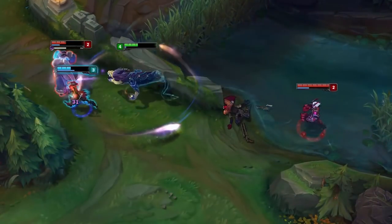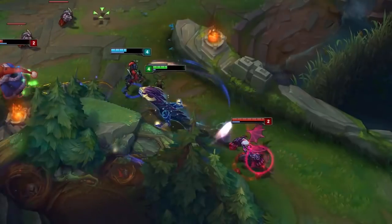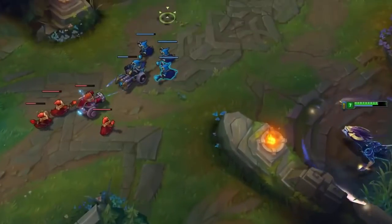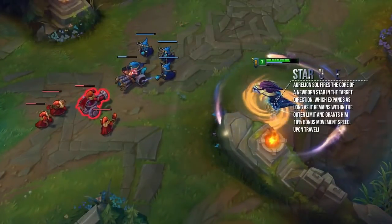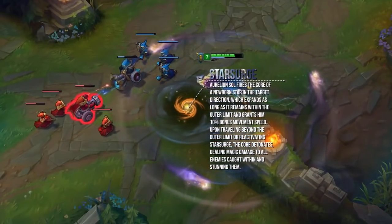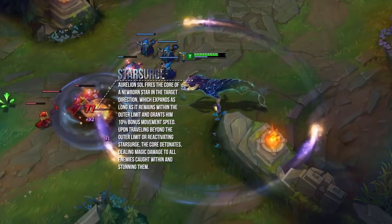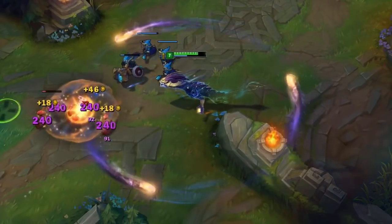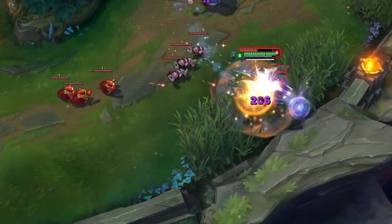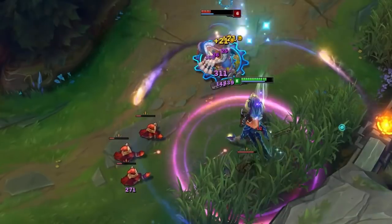Alternatively, it will always explode once the core of the skill has passed the Outer Limit line. He gets a helpful little line that appears when he casts the Q, so even if he doesn't have his stars expanded, he'll know exactly where his Outer Limit is. Keeping the skill within the outer range makes it grow in size, meaning the skill can potentially go very far and grow very large if he is able to stay near it. The projectile travels at 600 movement speed — the same speed as the active portion of the E — meaning they combo very well together to arrive at a fight with a very large AoE stun ready to go.